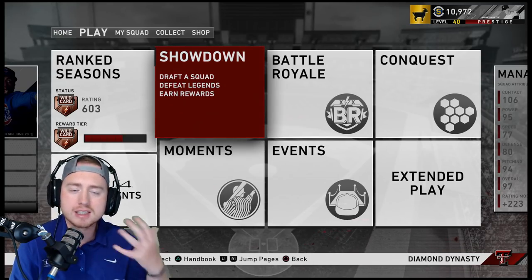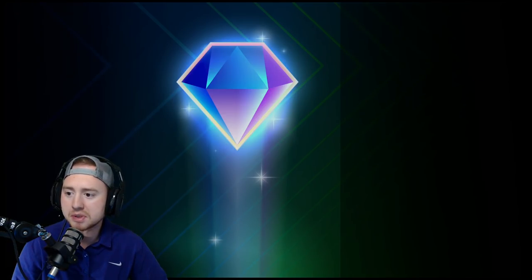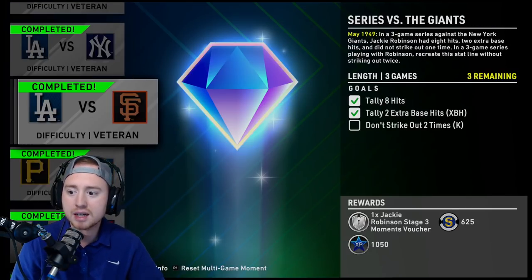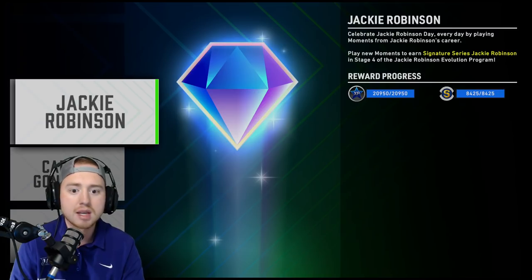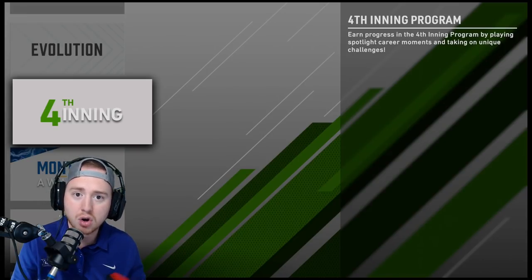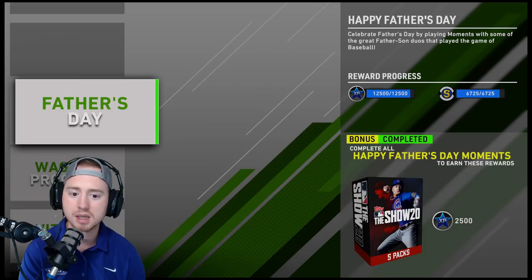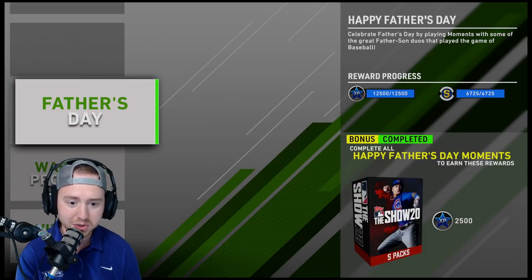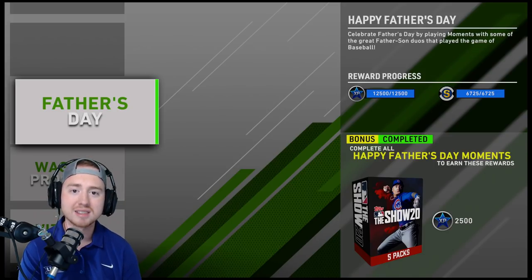Now on to tip 1A — this goes in conjunction with player programs and that's your moments. A lot of these player programs have moments tied to them; Jackie Robinson has a ton of moments that help you complete his program. For completing all those moments you get 8,400 stubs and 20,950 XP — that is significant. Same can be said for all of these: 85, 94, 7,900 stubs, all tied to other player programs to help you out.